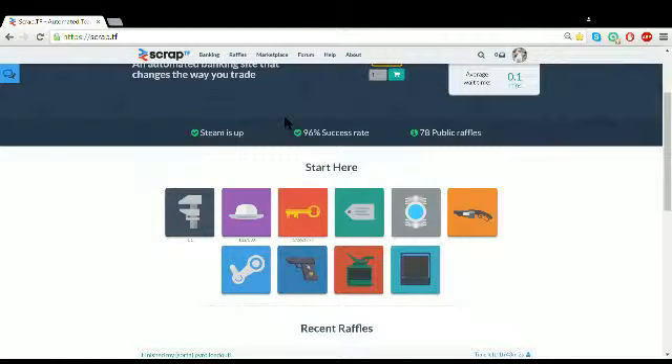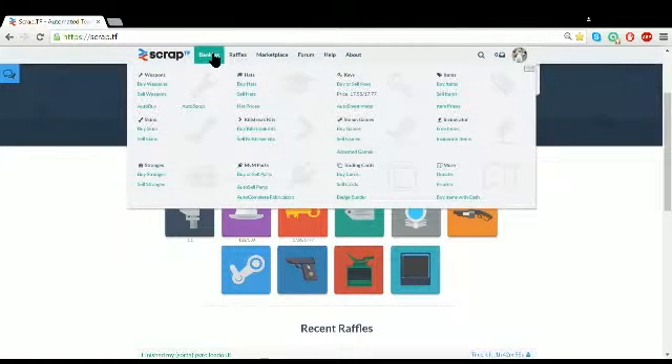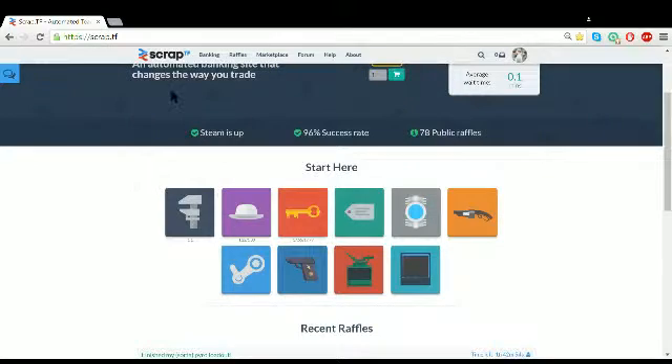Hey guys, Kim and Ducker, Kim of the Action Year. Today I'm going to be showing you how to get any item you want for only one of your items. Let's say you have three islanders, like I have — you can trade that for almost any item.